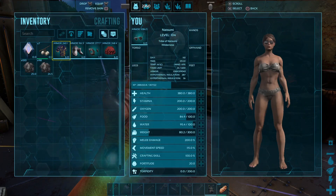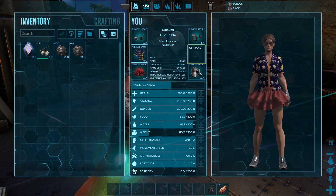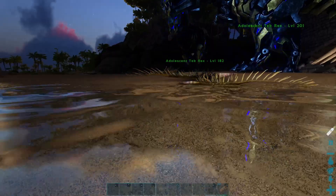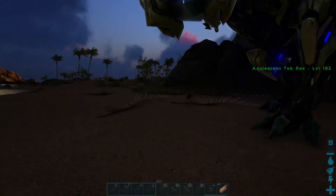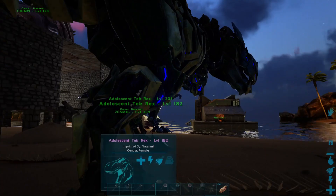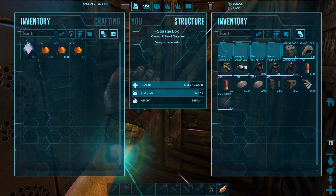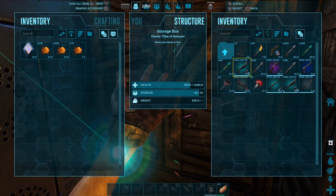While that's happening we could put our armor on — that'd be good. There we go, 28/12 armor, that'll have to do. Why is there a rex over here? How long do we have? We're waiting for these two to raise up — everybody else is over there waiting, it's just you two sad sacks. Get on with it — you might be going without you.